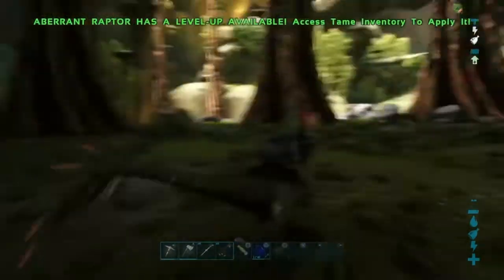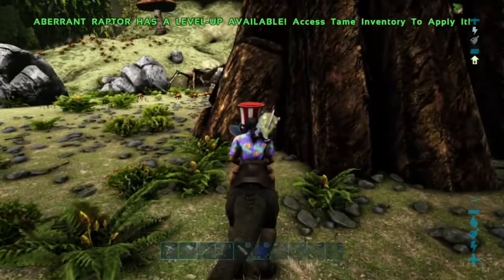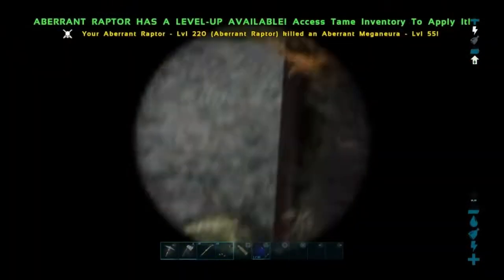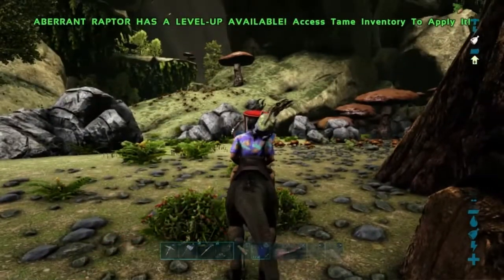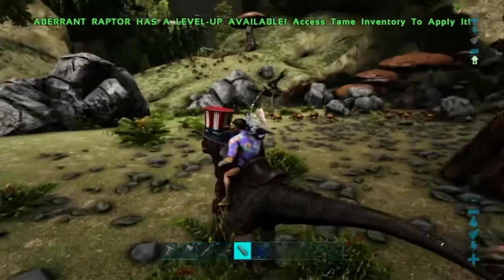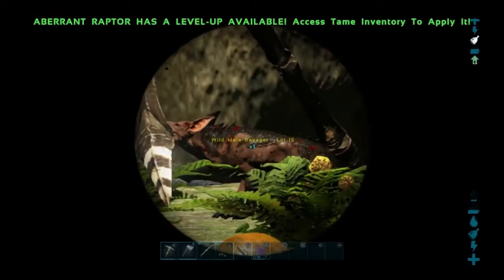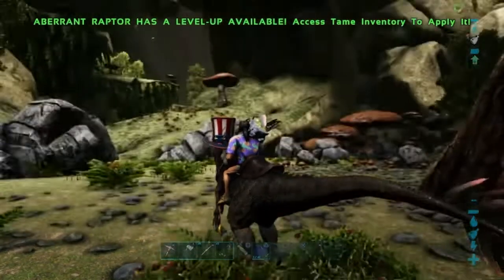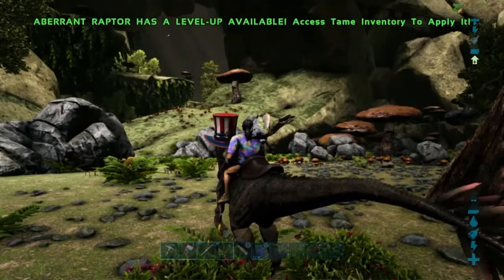There's a Karkinos — oh, it's fighting the Ravagers. Hold on a minute — that's a level 145 Karkinos. It's gonna... those Ravagers are gonna kill it, they've just got it pinned. That's why I hate Ravagers. But I want to know how that Karkinos even started fighting the Ravagers.